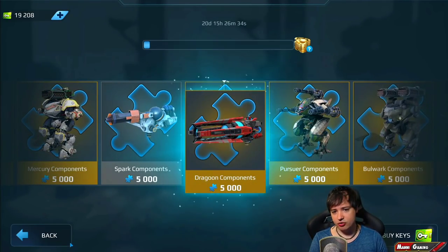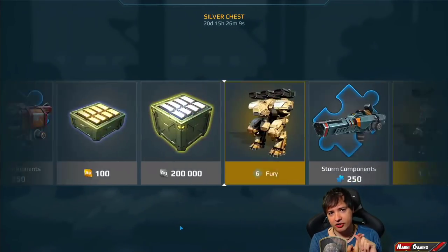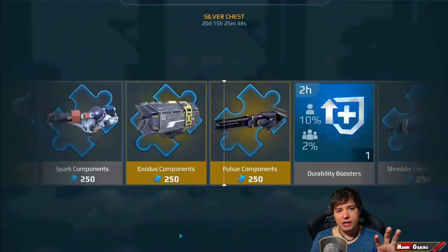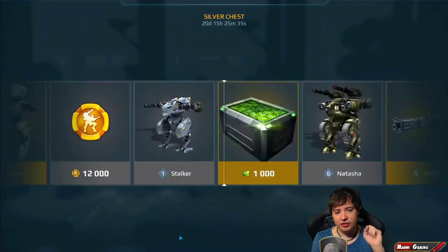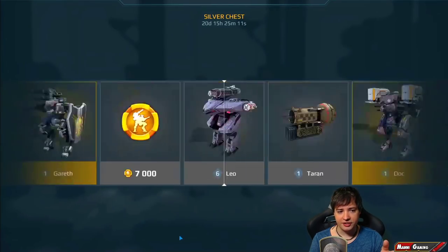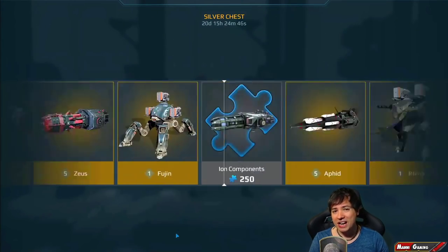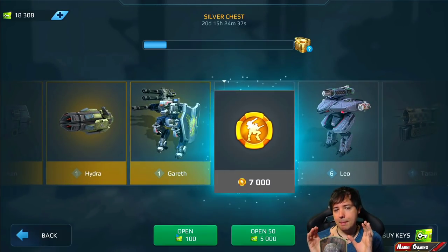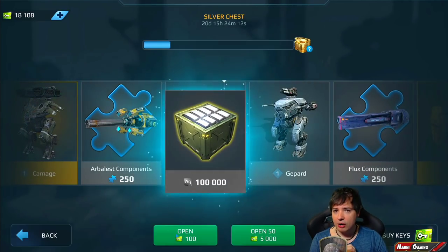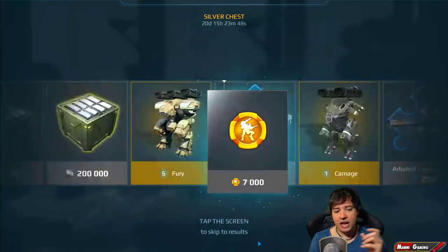Everything now is 5,000 except for gold and Dragoon components — definitely a good thing too. So far that wasn't too bad, but Shock Train — none — and no things for Spectre. If you were a player who seeks these kinds of things, you probably wouldn't be very happy with this. We're opening 100 boxes with a hundred keys, and you get 250 instead of 2,000 now, and the prices are different ones.